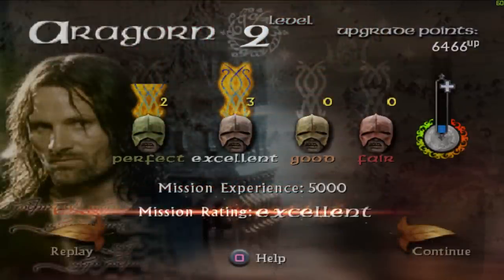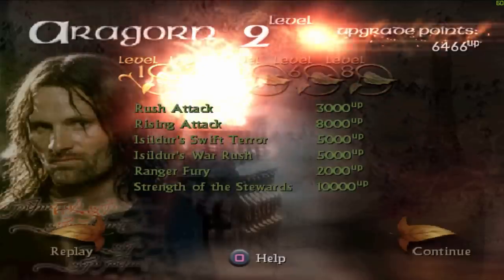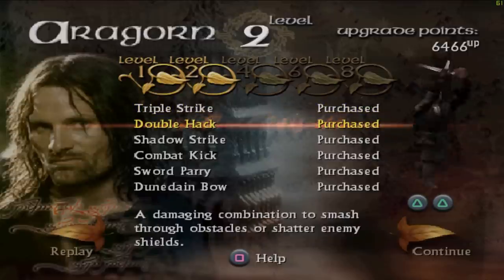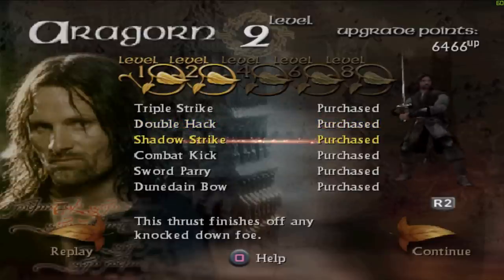Mission rating: excellent! That's probably the best we'll ever get. We got some upgrade points. I'm not sure how to spend those, I think we just continue. Now we can buy stuff. That's also the reason why I'm recording everything in one go — because I don't know if the saving works. So that's just the basic combos we start off with — the three quick one, the double hack.